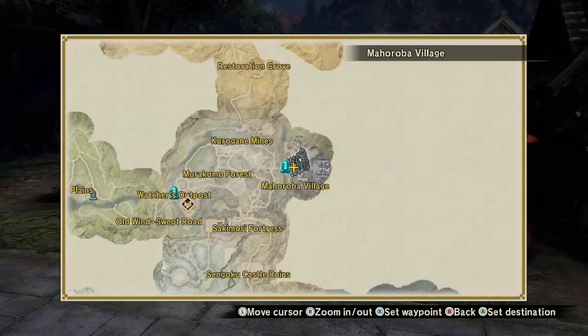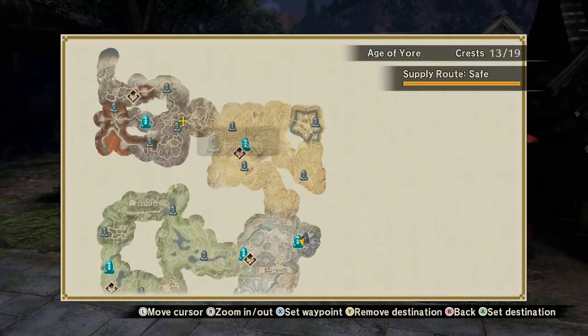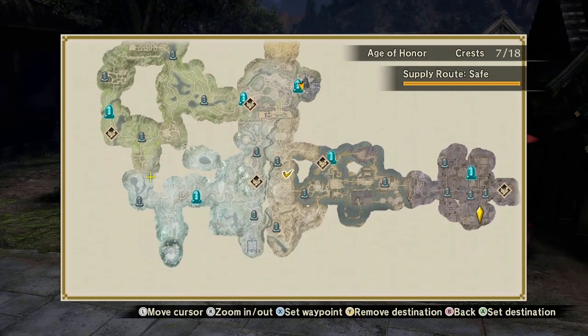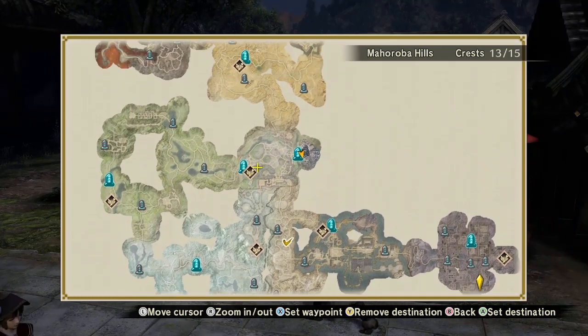On the map you'll see different areas, and missions will pop up. The more of those missions you do, the safer the area will get. So if you want to make the first area safer, you can just keep doing those missions — once you do them there'll be a time limit and a new one will pop up.